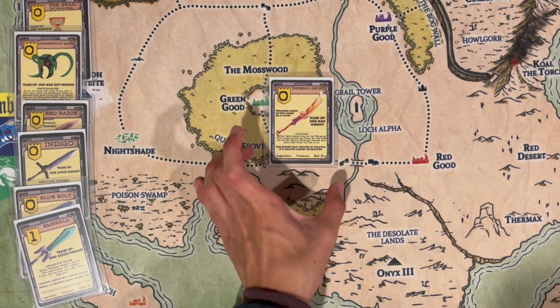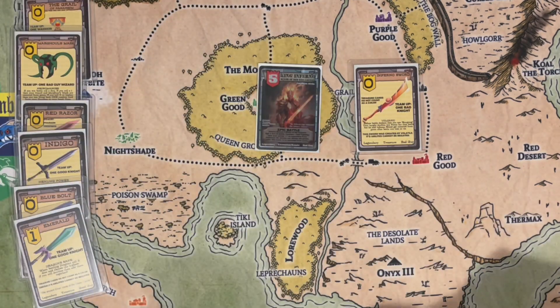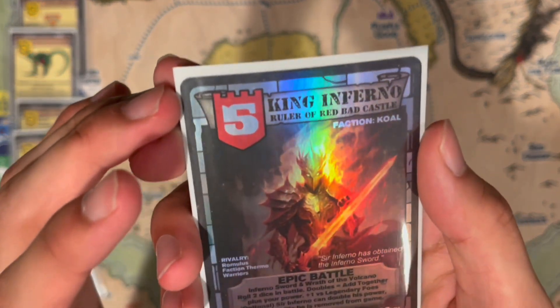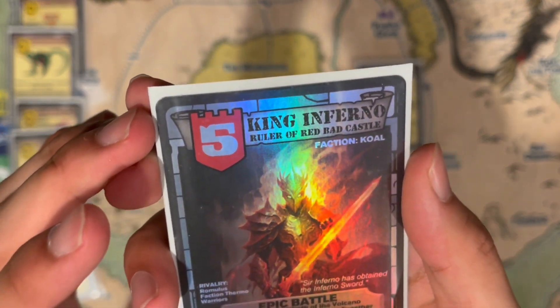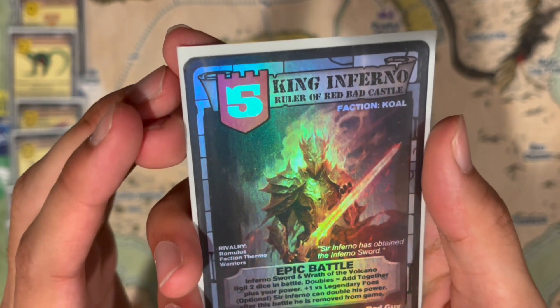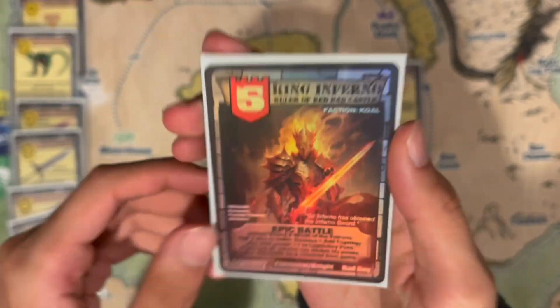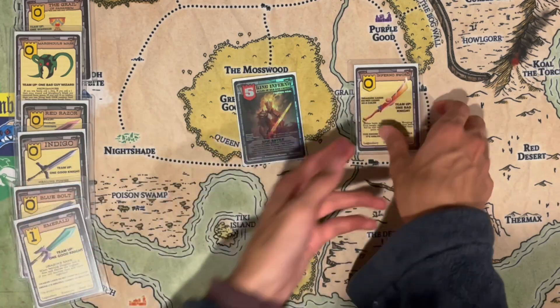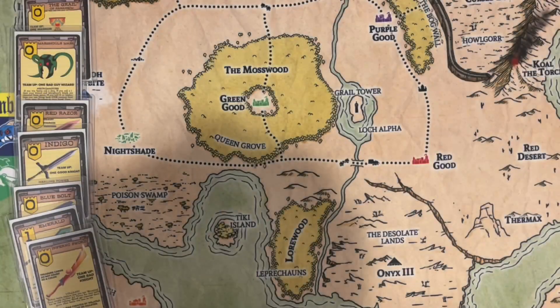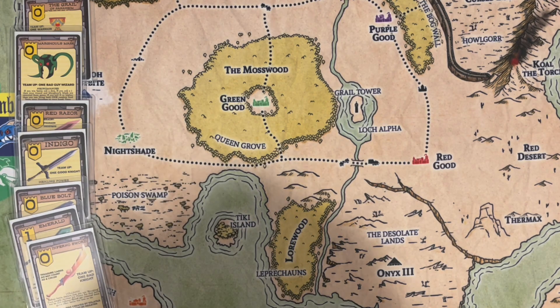Inferno Sword — really cool card. The card that has it now is King Inferno, one of the best cards in the game in my opinion. Epic battle: Inferno Sword and Wrath of the Volcano, roll two dice in battle — doubles add together, basically a saga surge, plus one versus legends, and he can double his power but is removed from game after. I fused Sir Inferno and Inferno Sword together — King Inferno and Inferno Sword, a match made in heaven.